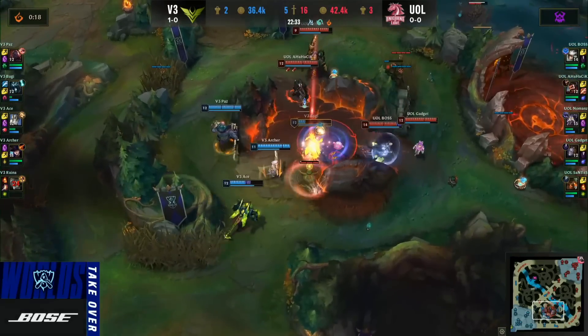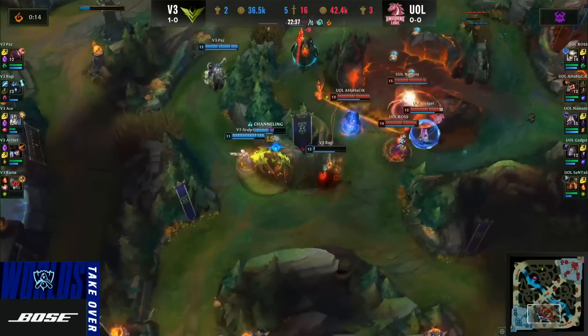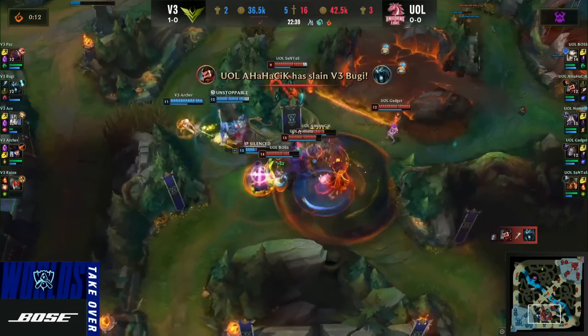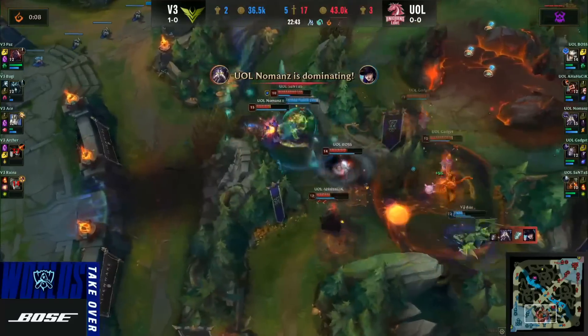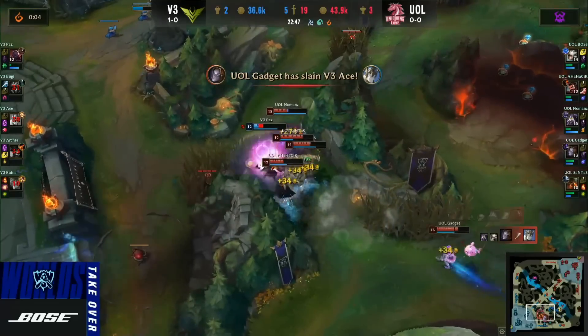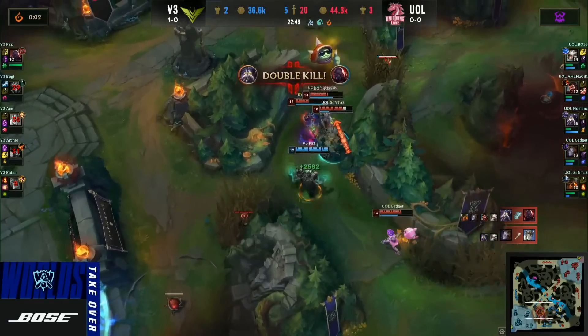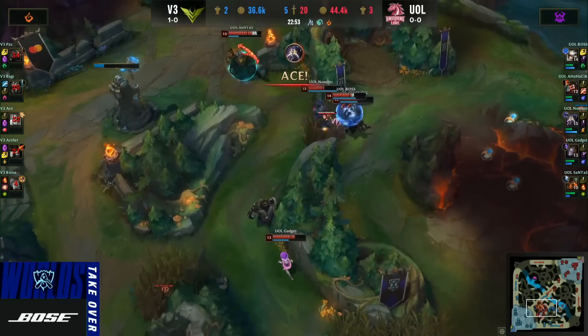Great shockwave there from Gadget - looks so good on this Orianna. The enemy jungler is going to be forced to flash away. UOL chase in and Ananasik grabs that kill. Boss dives into the back line onto Ace. Here comes the Requiem, but I don't think it's enough. No Man's dominating after the TP back in, takes down Archer. That's another kill as Ace falls. Paz is the last one left alive as UOL kill the Zombie Scion and grab themselves the Ace.